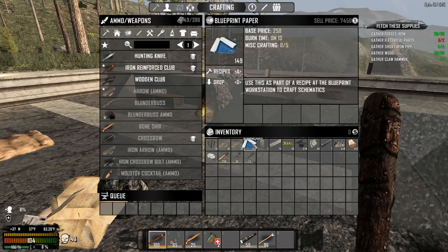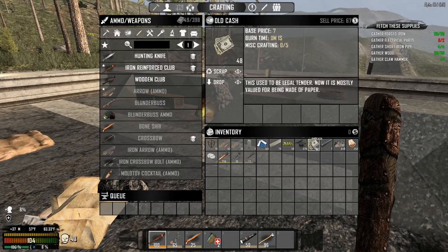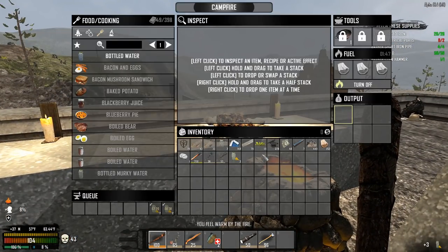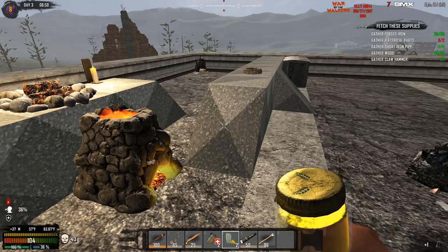I'm going to take all of these 149 blueprint papers and probably just sell them all. I'm also going to sell some of this money — a lot of you guys have been upset that I haven't been selling money. If you end up enjoying the video please remember to uncage that like button, and if you're new here please subscribe for more daily videos.